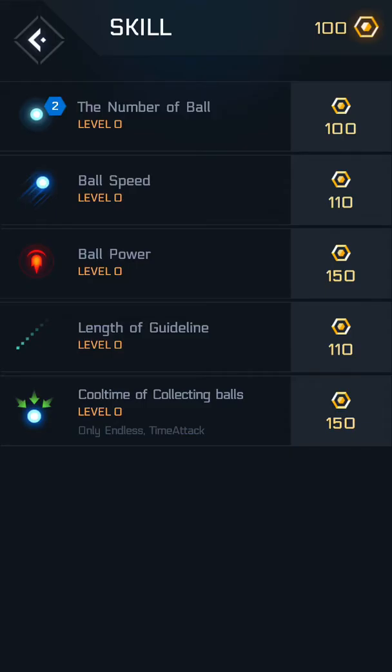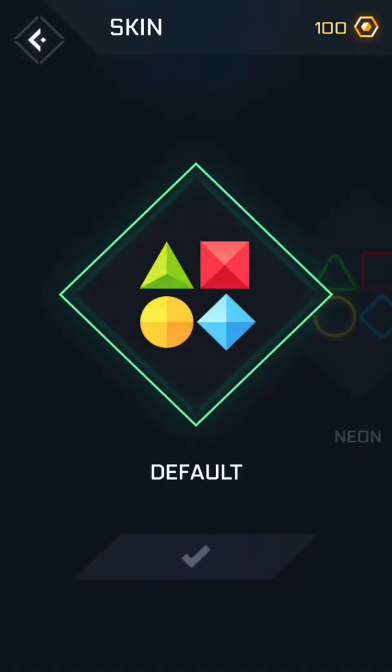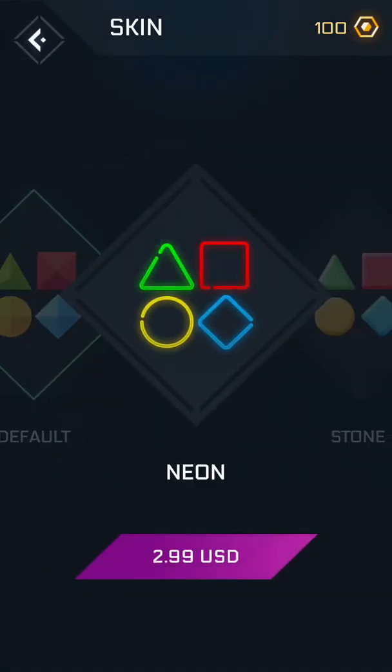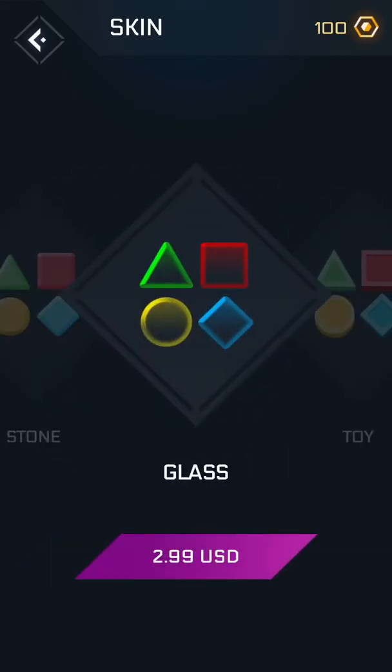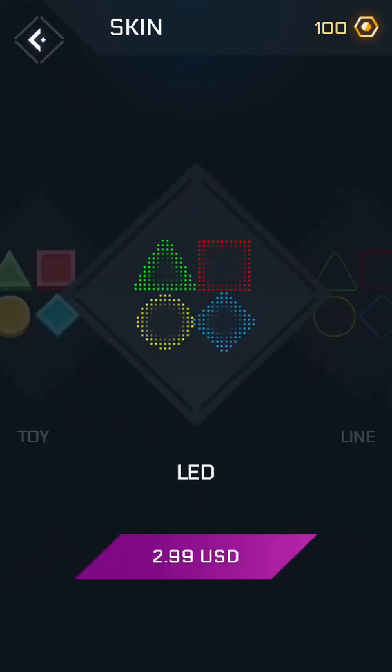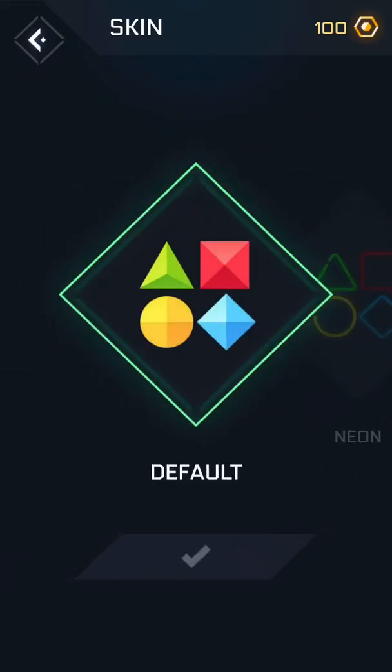Oh, so you can level up stuff. That's cool. Alright, let's choose skin. So if you want different skins, you gotta pay some money. That's a little pricey for a skin.